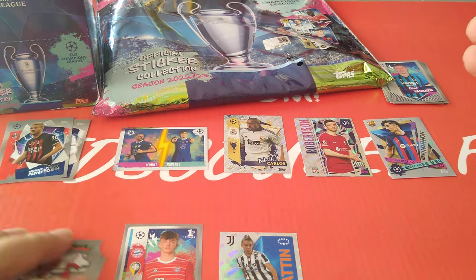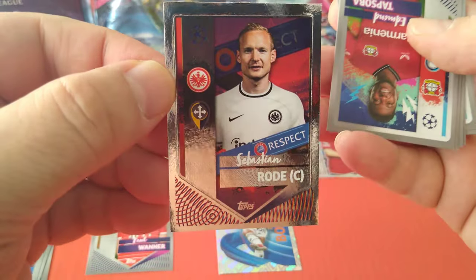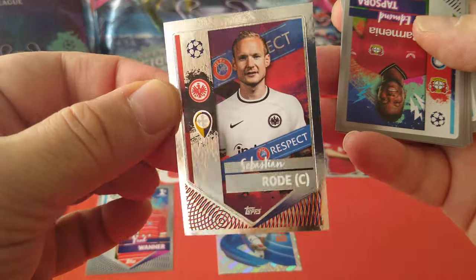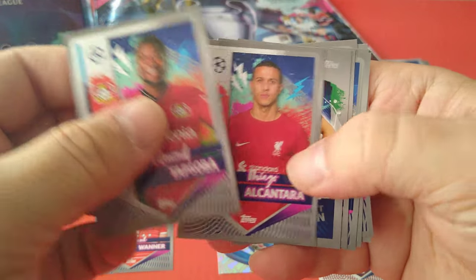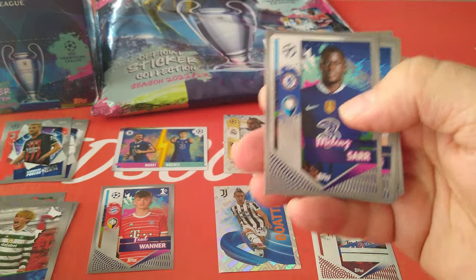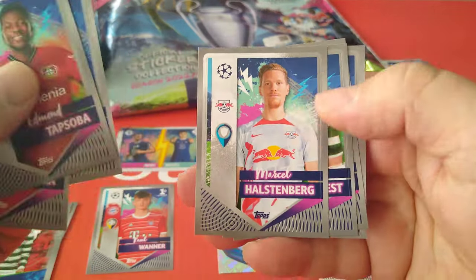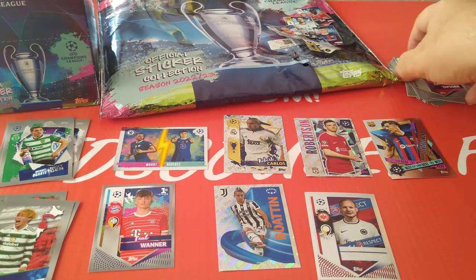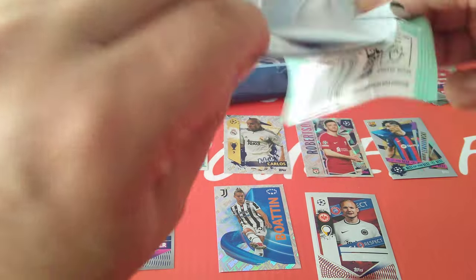Just going to push these a bit backwards to create the space. Here's a captain — Sebastian Roda in a silver foil, just plain silver foil for the captains. Nice one, Eintracht Frankfurt in Spurs' group. It's Thiago. Here's next gen Ugarte for Sporting Lisbon. The table is going to be full of stickers by the time we're done with this box — 500 big ones.